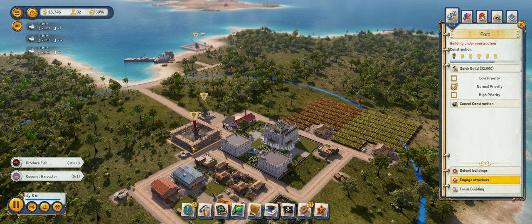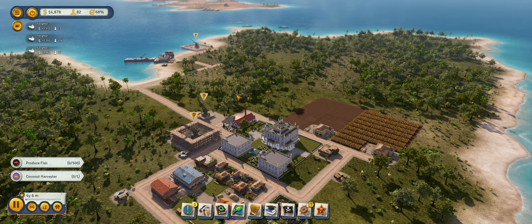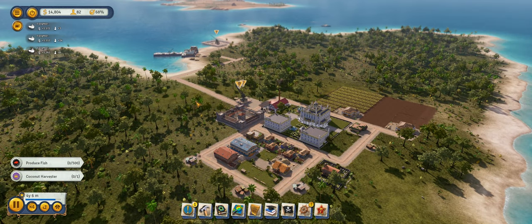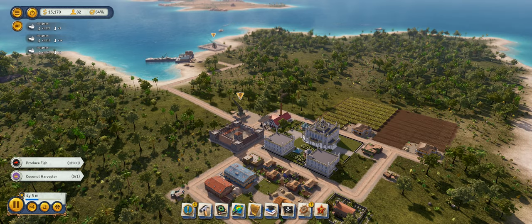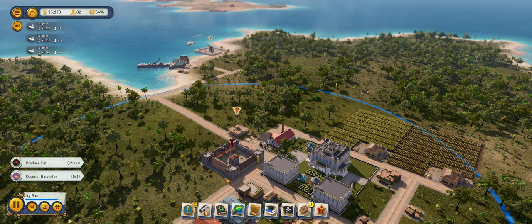The other reason we're building a fort is to make sure we have troops in case we get attacked by pirates. Pirate attacks are a very real thing in the colonial era — I've had it happen before where I wasn't prepared and promptly got attacked and had some major issues. Let's set the construction office to more hands because clearly we need more construction people.